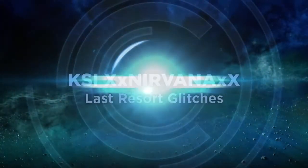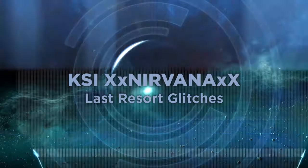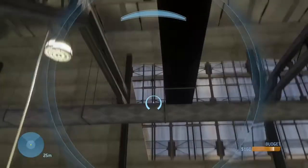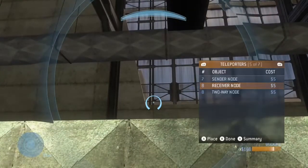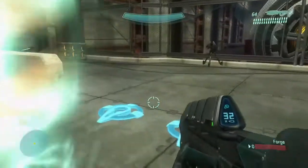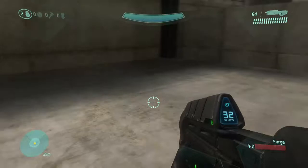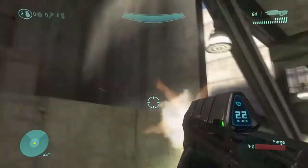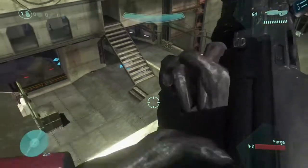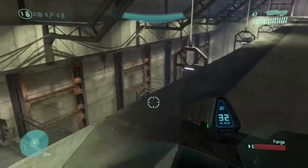In this video I'm going to be going over some glitches on Last Resort. To start off with, this is pretty much the easiest one to do. Just put your sender at the bottom, get pretty close and spawn a receiver. Then you just go up there. There's a decent amount of room. Just walk around, put a hidden stash of guns up there. If you want to make a shitty infection map, just hide up there and spawn and kill the zombie.